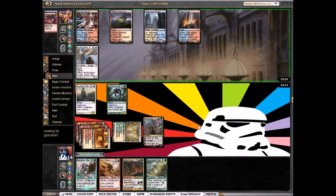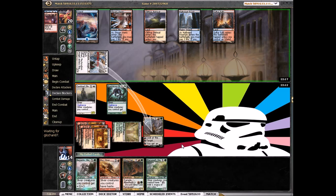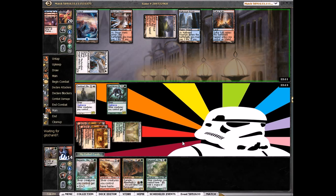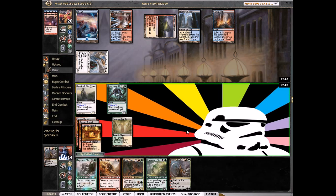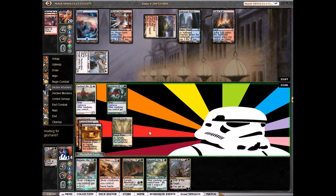Restoration Angel — okay. I'm attacking our Domri. I'm fine with that. Then Pillar to finish it off — okay.